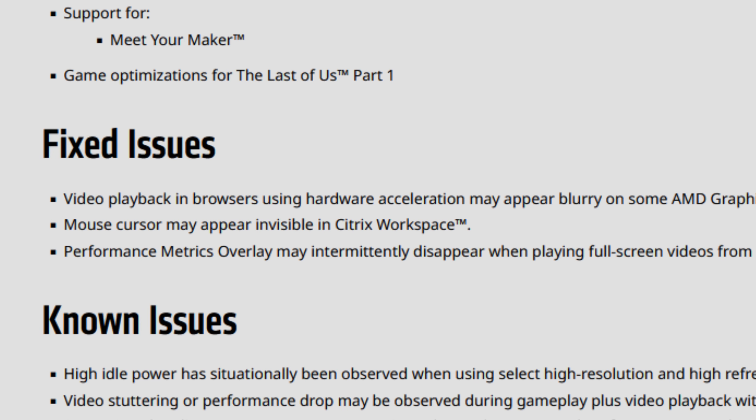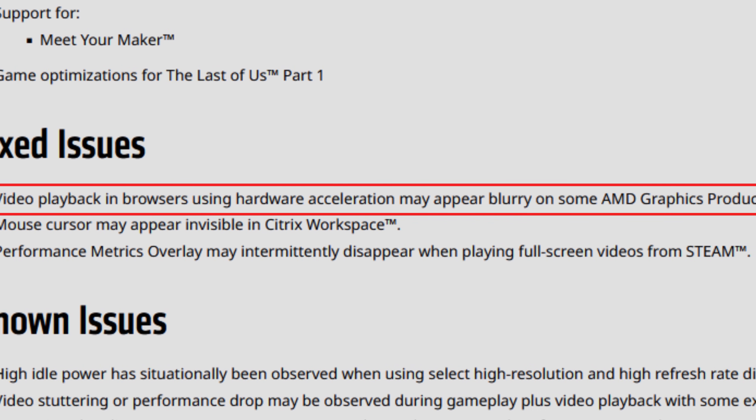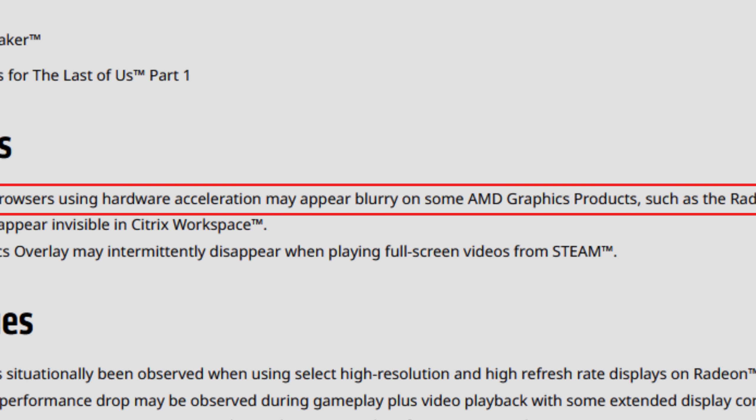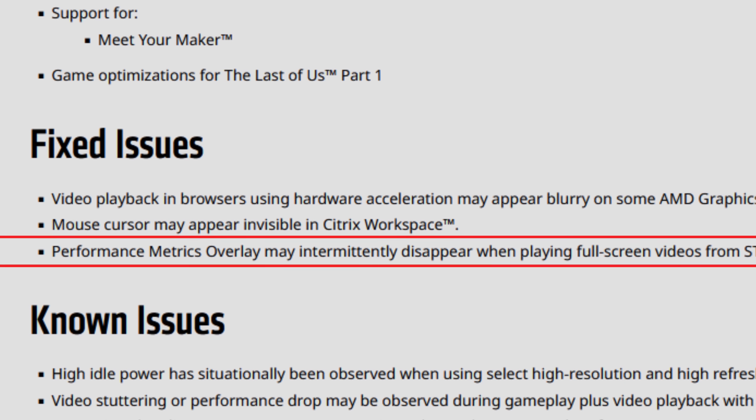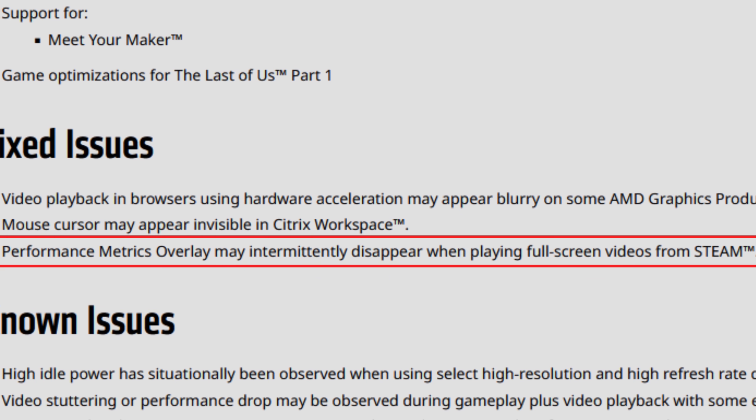As for the fixed issues, we have some important ones: video playback in browsers using hardware acceleration may appear blurry on some AMD graphics products such as the Radeon RX 7900 XT — this was a problem some users reported and it seems to be fixed now. Mouse cursor may appear invisible in Citrix Workspace, and the performance metrics overlay may intermittently disappear when playing full-screen videos from Steam — that is now working properly.